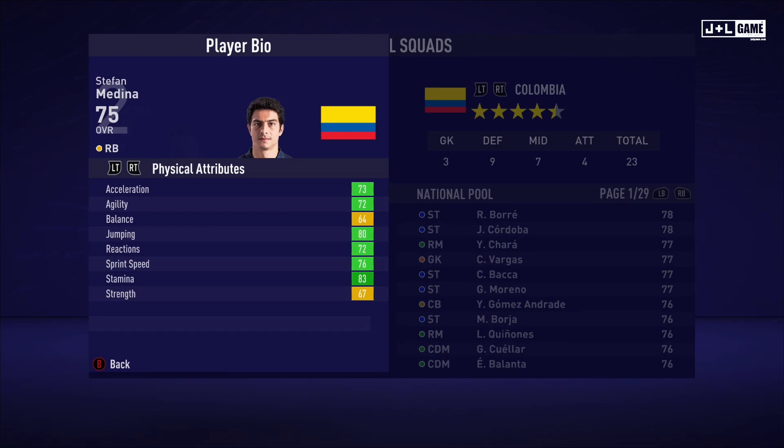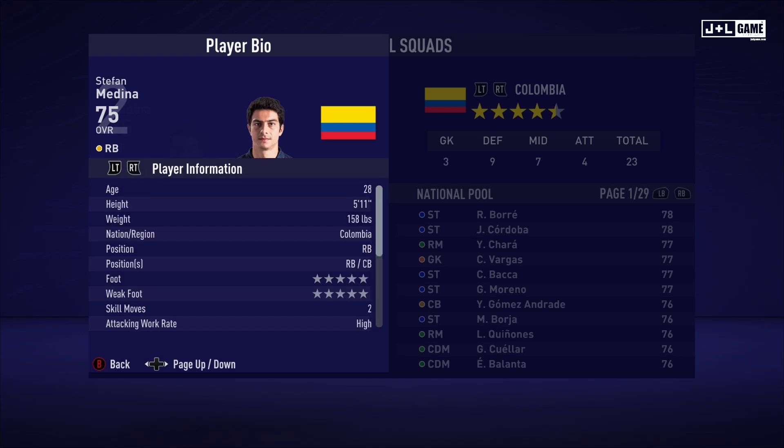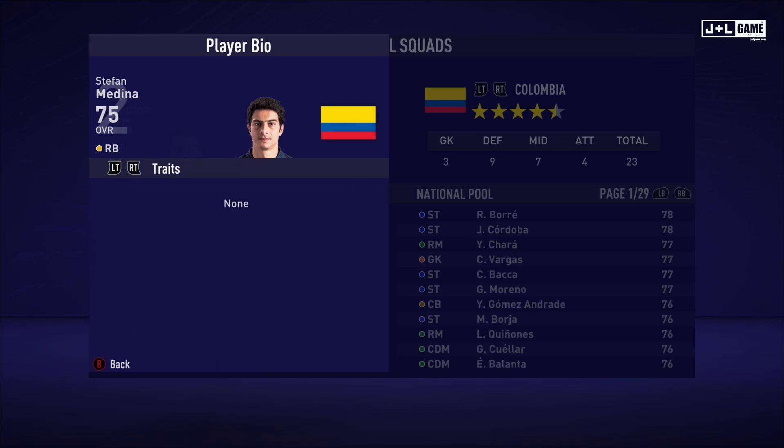Up next we have Stefan Medina. His physical attributes are looking pretty good, most of them being in the green. His mental attributes are also looking good — mostly yellow but two green, so not too bad. His skill attributes are mostly green and yellow with some red. This is his player information — no traits available.